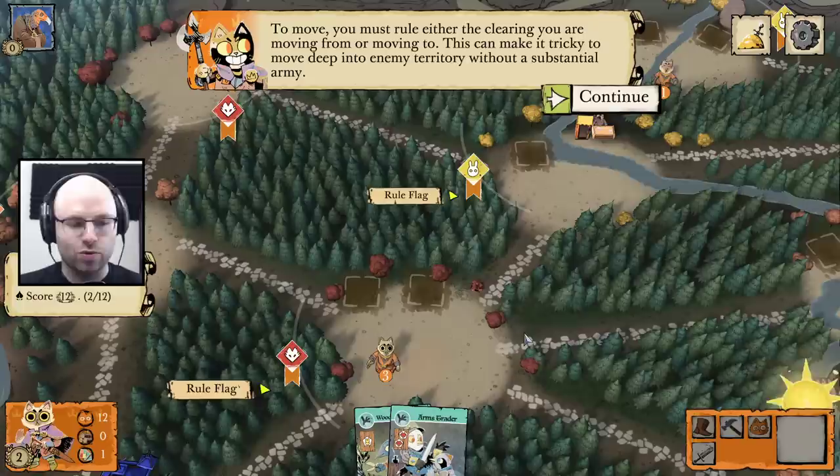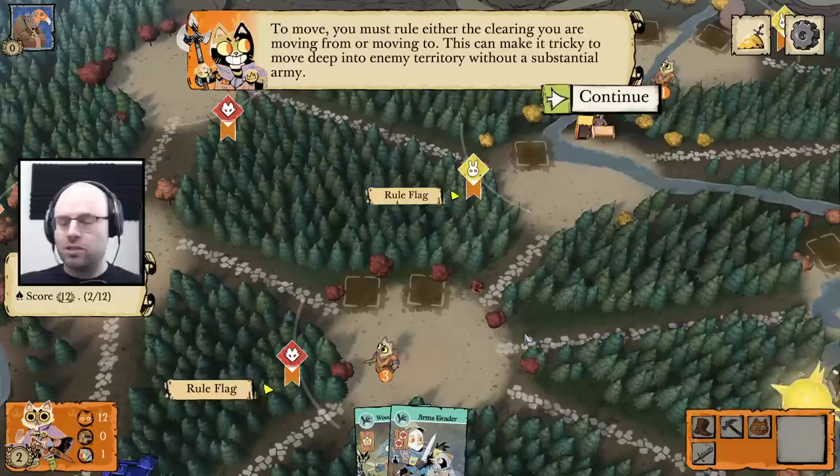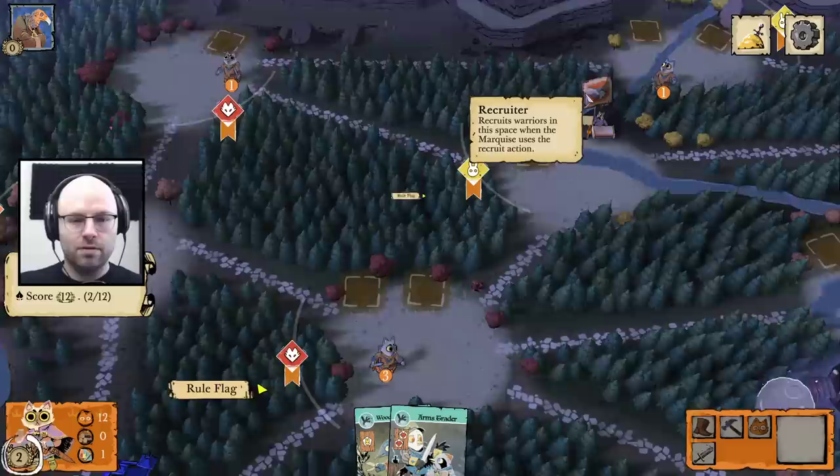So it's a combination of like Risk and... it doesn't seem resource-driven like Catan, but with the victory points. It's a lot like Armello, honestly — Armello is a little bit more fantasy driven. To move, you must rule either the clearing you're moving from or the clearing you're moving to. This can make it tricky to move deep into enemy territory without a substantial army. Orange flag means we own that clearing.